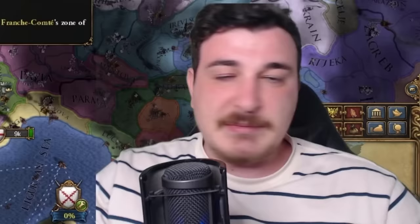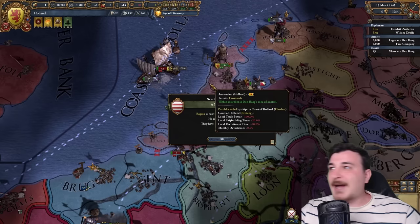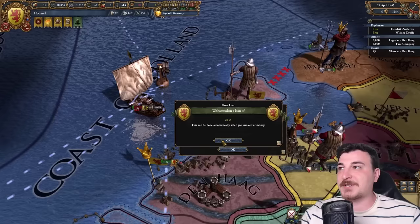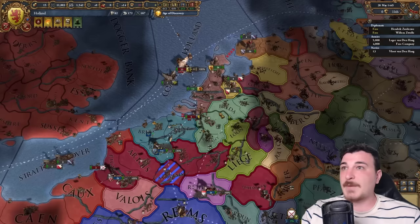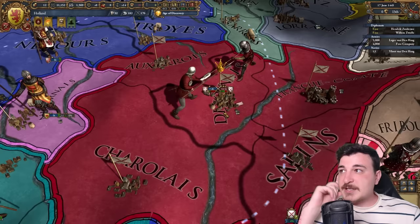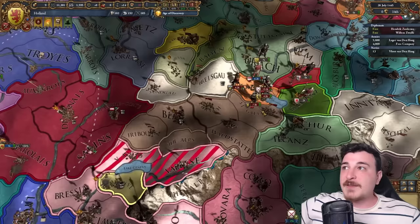Sometimes you get Austria and France, sometimes England and France — someone is going to support you in your particular run, so don't worry about it. Savoy lost their entire army and has zero units — if only they'd learned not to support random nations in their independence wars. Meanwhile, let's start getting spy networks on Utrecht and Friesland as they'll be our next target after the independence war.